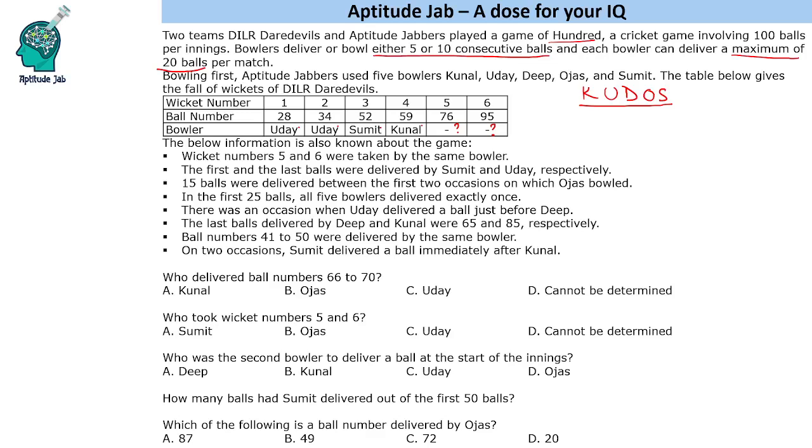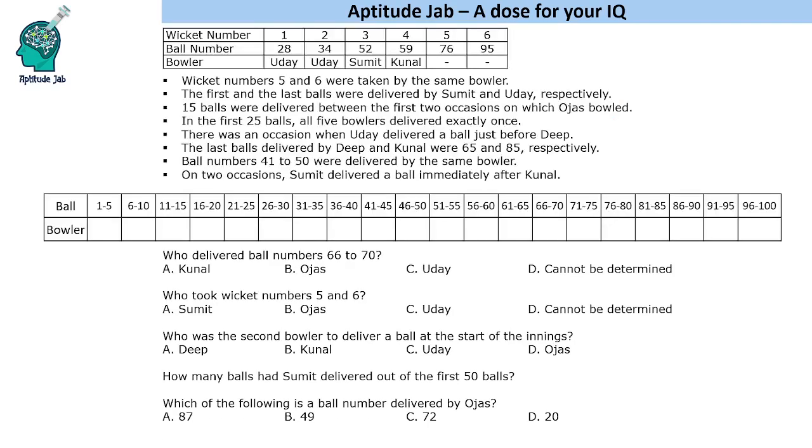So try solving this set, and now I will solve it for you. This is the table and these are the conditions. First, let us directly place these people: Uday is from balls 26 to 30 and also 31 to 35. Then we have Sumit here and Kunal here.